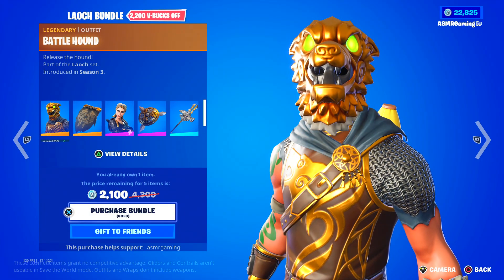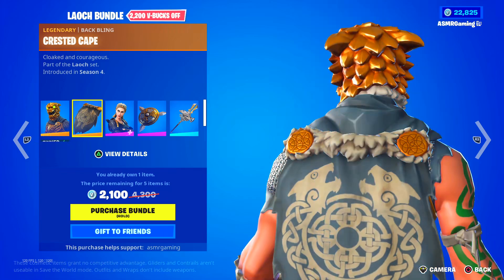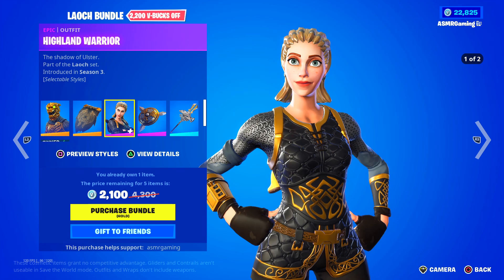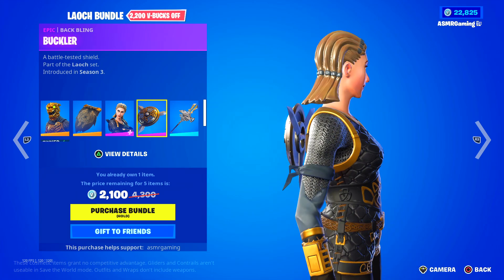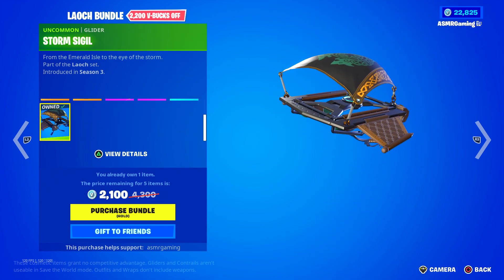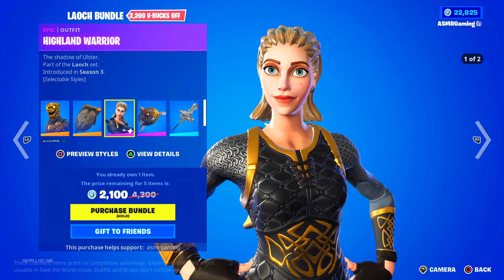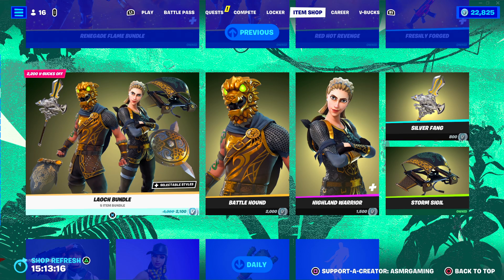Here we have the Loush Bundle — the Battle Hound skin, release the hound. Always liked this skin. It comes with a Crested Cape Back Bling. Island Warrior — the Shadow of Ulster — comes with a Buckler Back Bling, a battle-tested shield. We got the Silver Fang Pickaxe — loyal and brave. Storm Sigil Glider — from the Emerald Isle to the Eye of the Storm. Good set, there's a lot of detail with the armor. It's an old Fortnite skin but I think it still holds up — I wish more people used it.